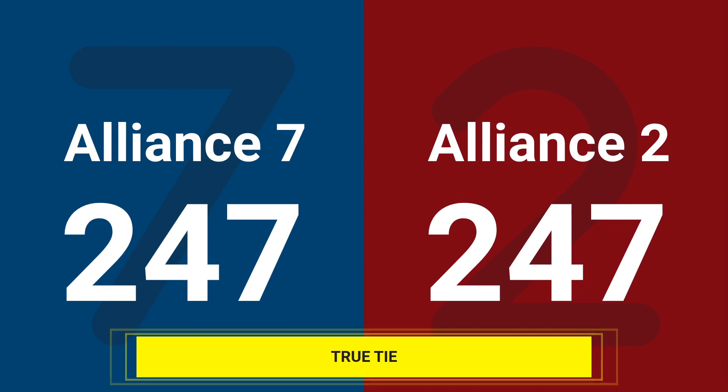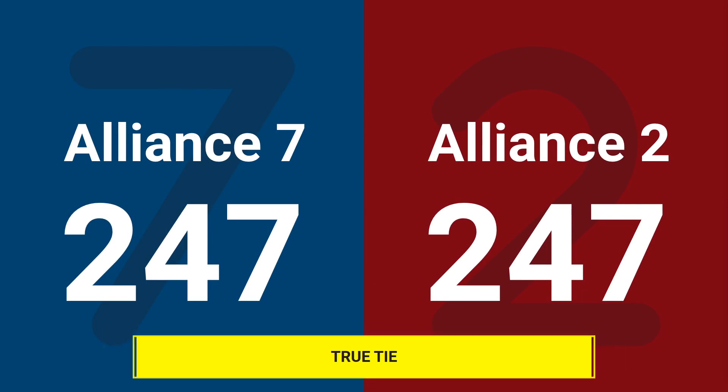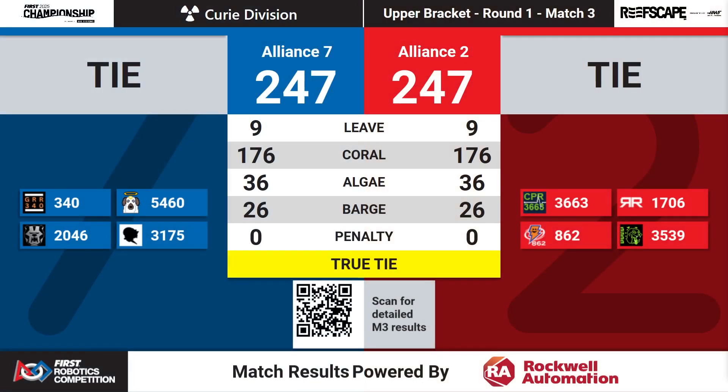A tie! These alliances have scored 247 apiece. It is a true tie up and down the scoreboard — Auto, Coral, Algae — all tied.